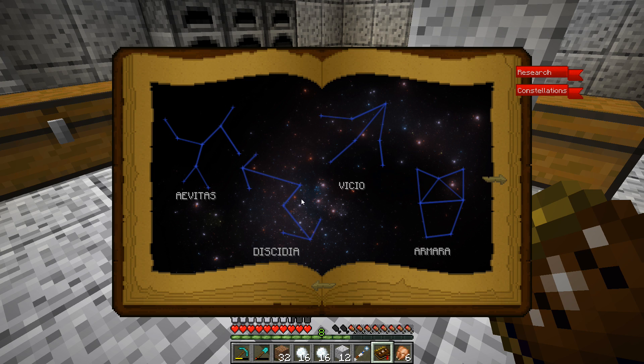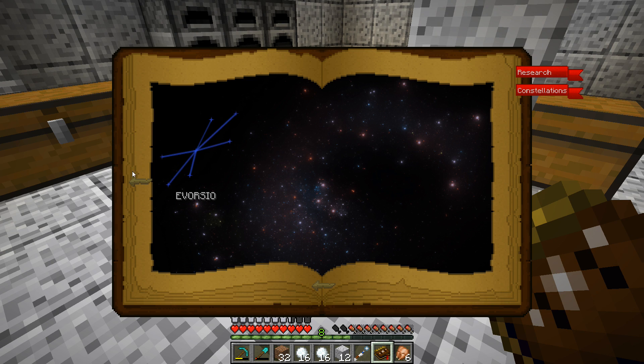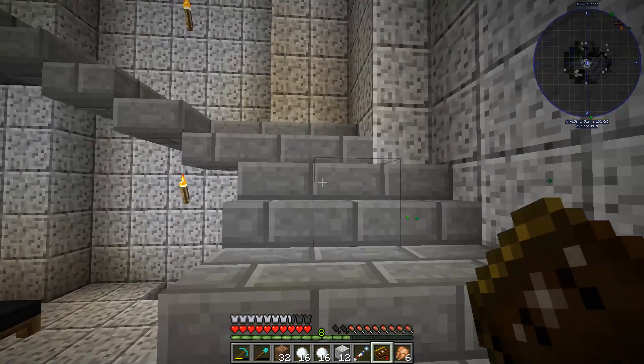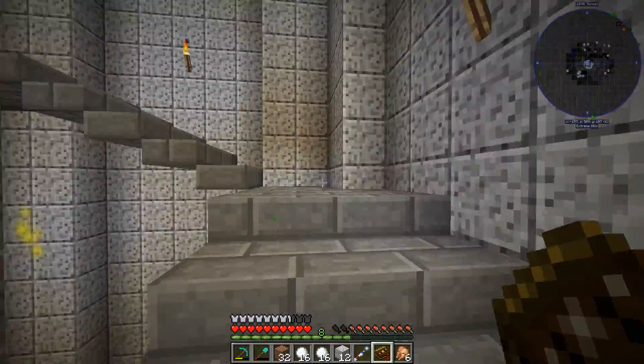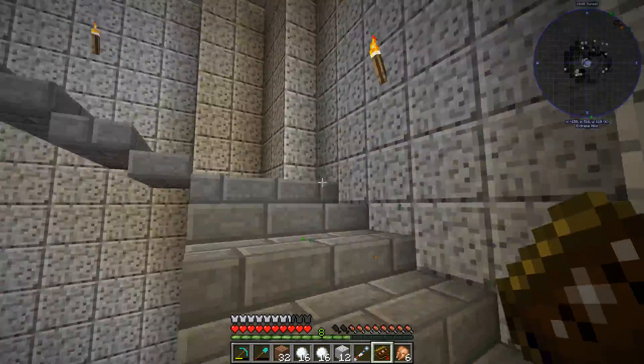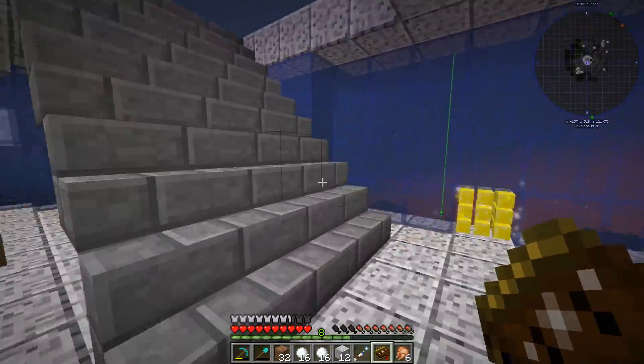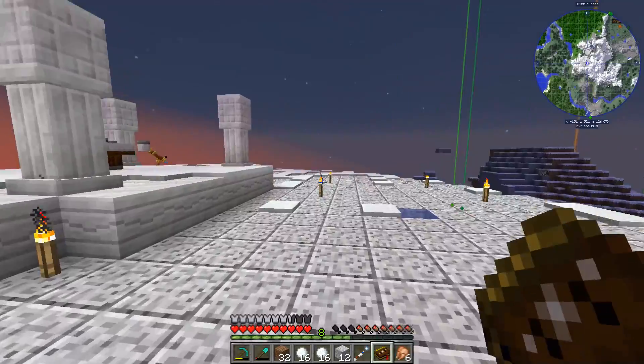I'm hoping that I see some more of these constellations in the sky. This is the one that we made - Visio, that's like speed. We have Avitas, Dissidia, Armara. I'm hoping tonight we can see one of these constellations in the night sky. We can learn how to trace it, and then figure out what it does and which one we want to be attuned to.